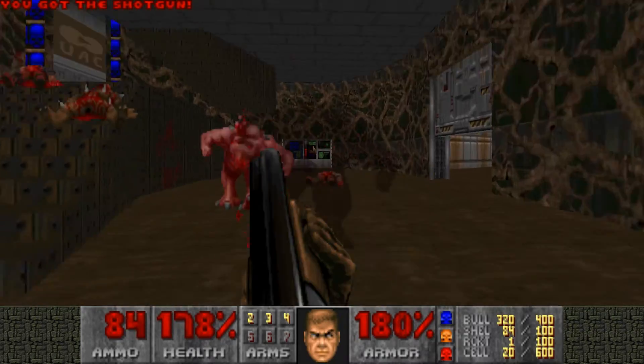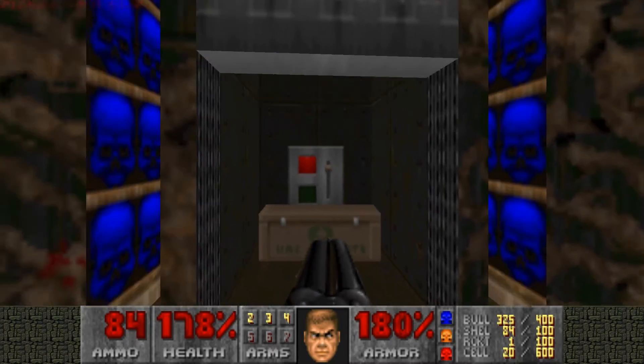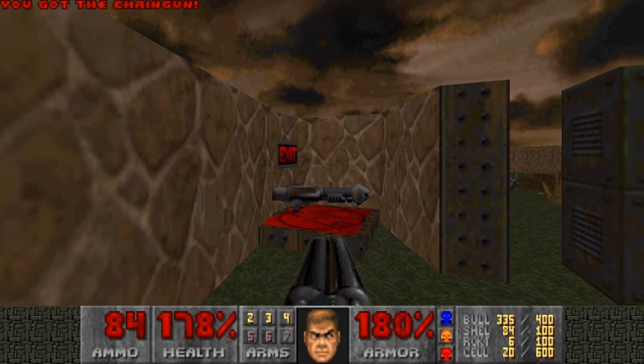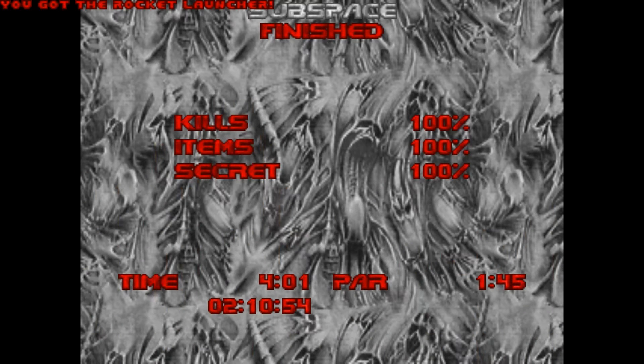There are hit-scan enemies in it, but by the time you get the super shotgun, this map is a piece of cake. Anyway, go ahead and open up the blue door, hit that, and we can head through here. Check it out — they give us a rocket launcher on the exit portal. Real nice of you there. We can't even use it, but I know it's for the next map if you play these maps continuously.